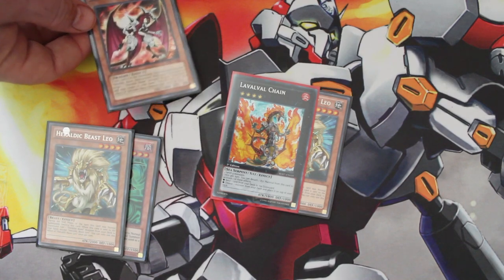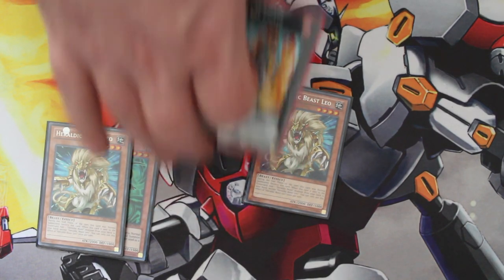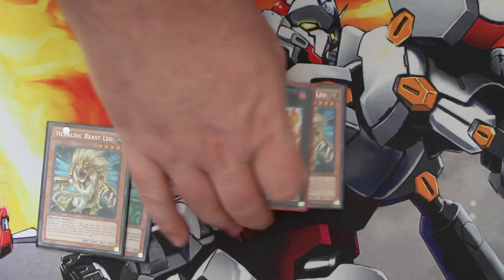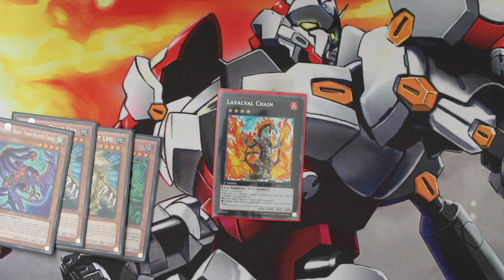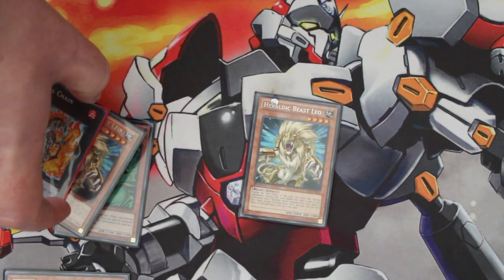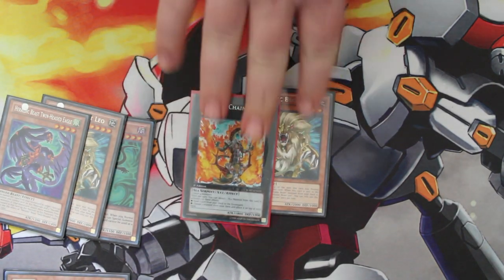Leo's effect lets us grab any Heraldic Beast monster and add it to our hand. This way, we still have a Leo under Laval Chain — so even if they crash something into Laval Chain, when it dies it sends the other Heraldic Beast Leo to the graveyard, letting us grab yet another Heraldic Beast monster. We plus no matter what. If they let Laval Chain stay on the field, next turn you detach Leo, this time sending a Twin-Headed Eagle to the graveyard — Leo grabs another Heraldic Beast card, then Twin-Headed Eagle's effect removes it from play and puts two more materials back under Laval Chain. So either way, you're plussing no matter what.